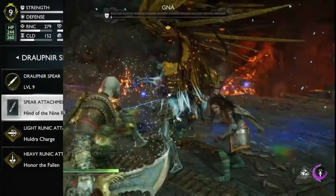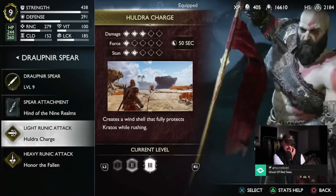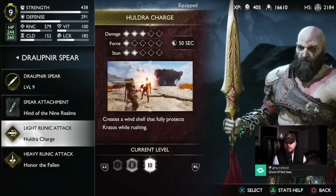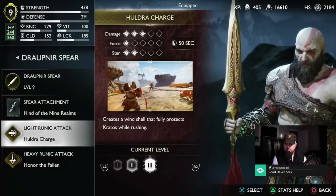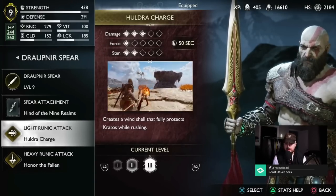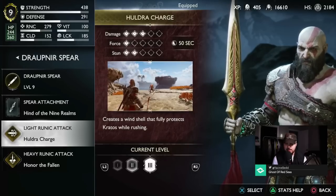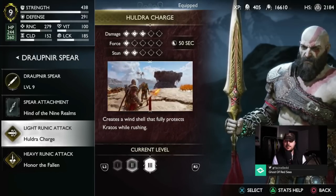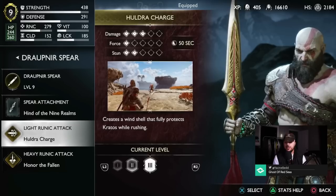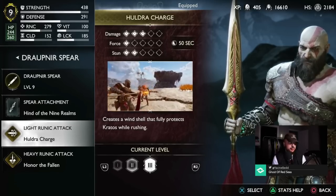For the light runic attack we have the Hulger Charge. This one is dropped after the fight with the two ogres in Svartalfheim, which takes place after obtaining the Draupnir Spear. So as soon as you get the spear, you're going to get that light runic attack.